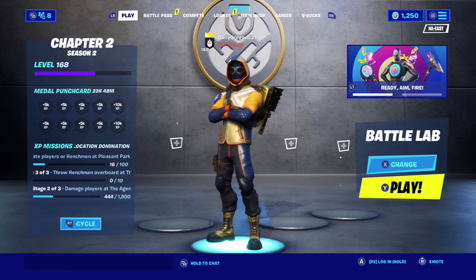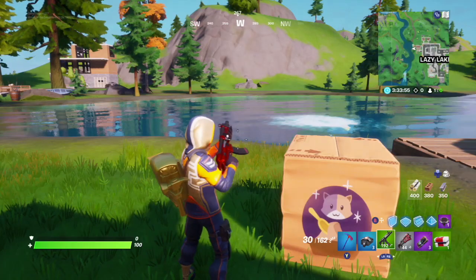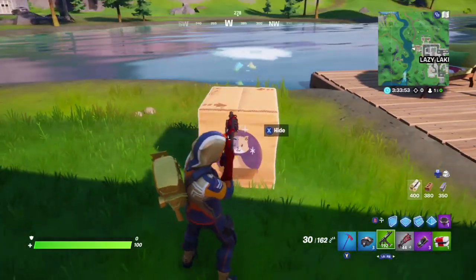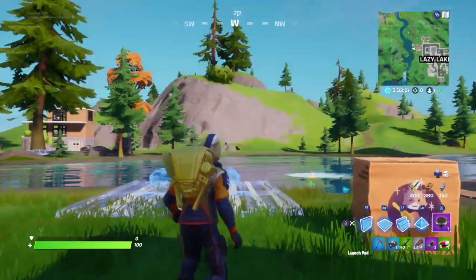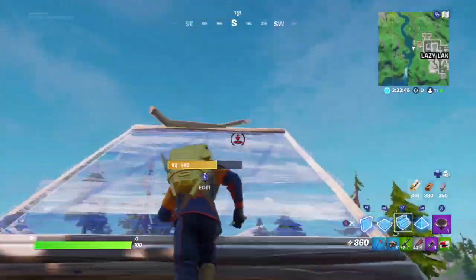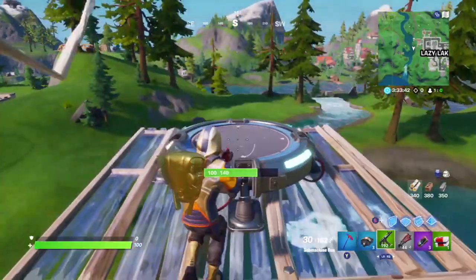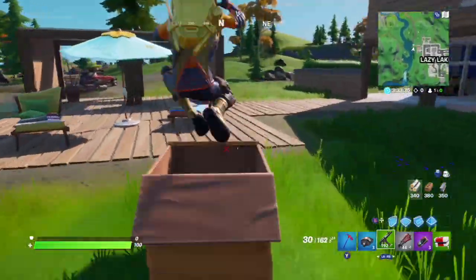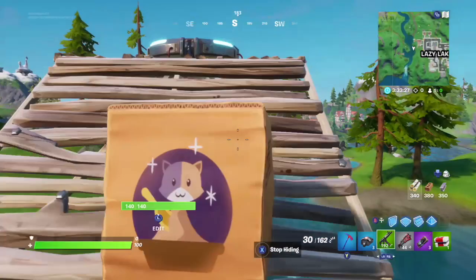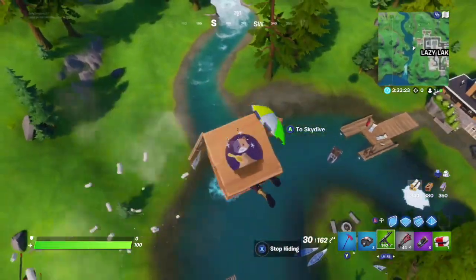So then get inside your game. Once you're inside your game, you guys will need a box, and you'll also need a launch pad. Just build up and place down the launch pad. Then you're going to have to run back down and get your box, and jump on the launch pad while you're inside the box — and it should look like this.